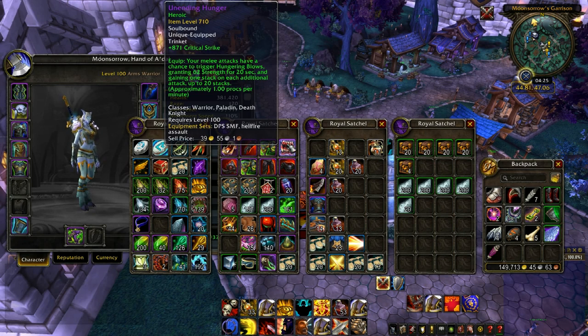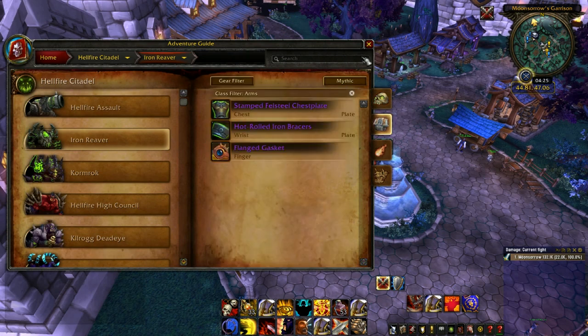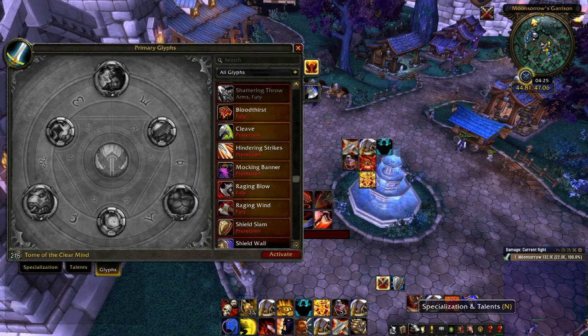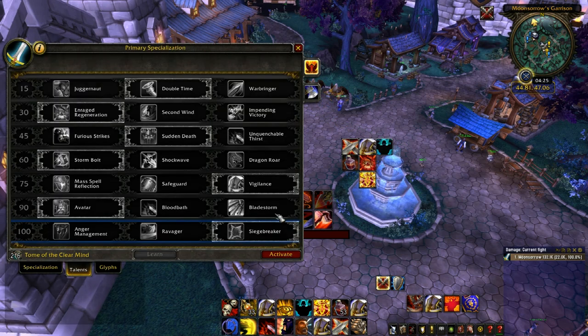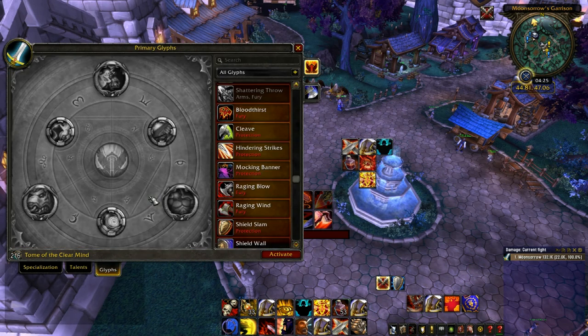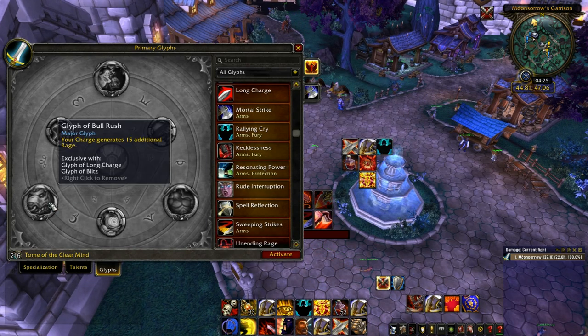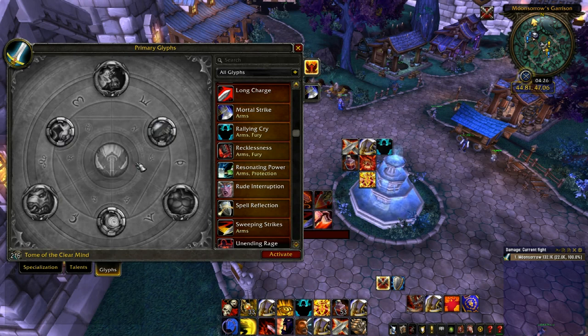Moving on, we have the Iron Reaver. This too is a Fury fight, much more single-target oriented. For this fight I would take Siege Breaker, Avatar, and Storm Bolt. Glyph-wise you're going to be going for Bull Rush, because you're going to be charging around a fair bit. Even during his Blitz you can utilize mid-Blitz movement to get that charge in and then leap back to him to get back on the boss as soon as possible.